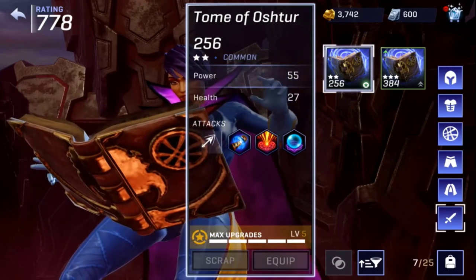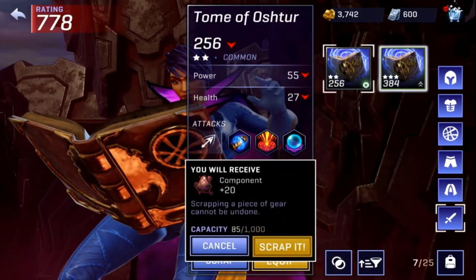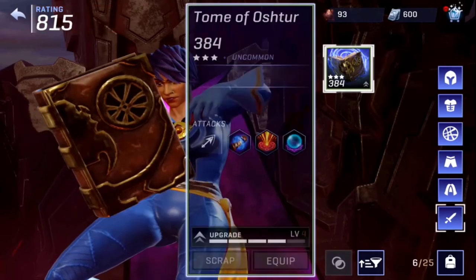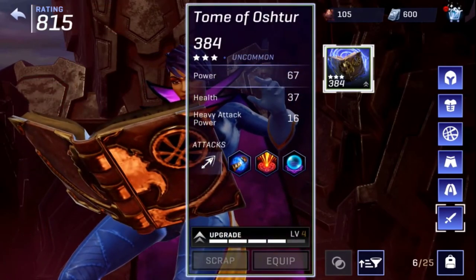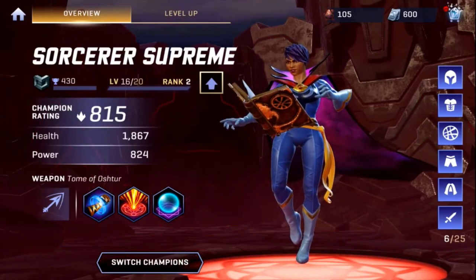So this one's going on right now. My rating is at 785 right there, and after equipping this it jumps to 815. I scrapped the old one — I don't have enough to upgrade it yet, but 815 is solid. This was honestly the best item from the crystal — an Uncommon three-star, I'm all for it.